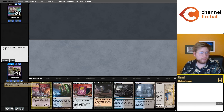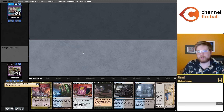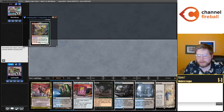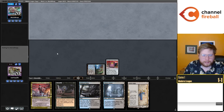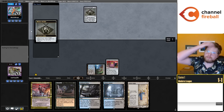We are on the play for round number three with what seems to be a pretty strong seven-card hand. Kind of lacking an Ovalchase Daredevil, but that's fine — not every hand can have everything. We get to go turn one Cookbook, turn two Asmo, turn three activate Saga. Definitely the kind of hand you'd love to have on the play game one. Everyone's playing Mishra's Bauble, so we can infer they have both a Fetchland and a non-Fetchland in their hand.